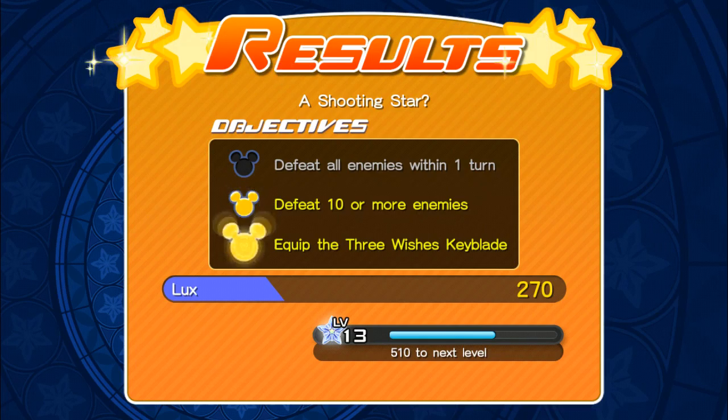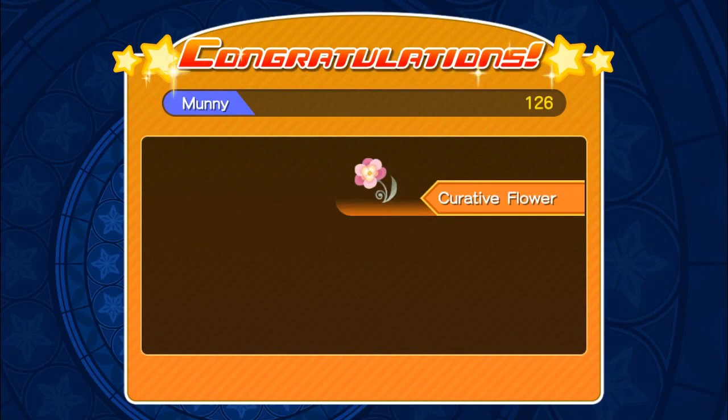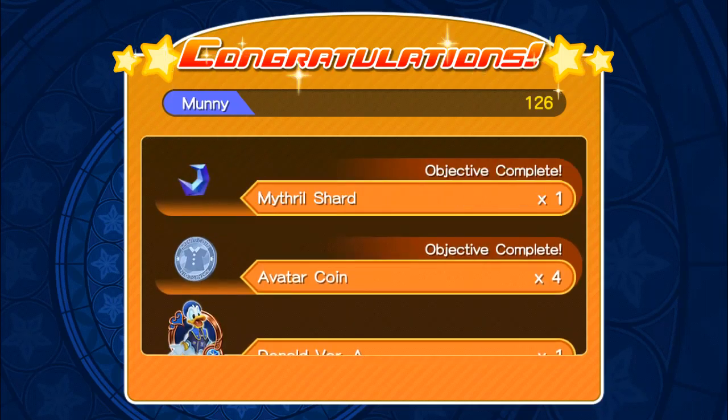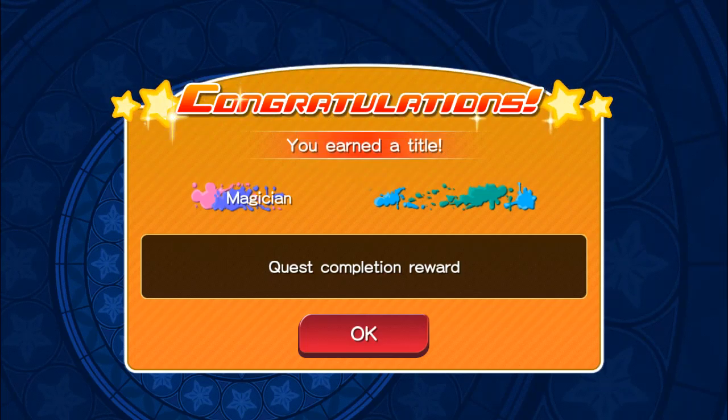Defeat all enemies within one turn. Defeat ten of all enemies. Equip Three Wishes keyblade. We get a hundred and close this money, so we do get Goofy and Donald here, guys. We get 150 Goof and five thousand money, and we get a new title — Magician — guys. So that is very good. Getting up in the world. It might just be leveling up next episode.